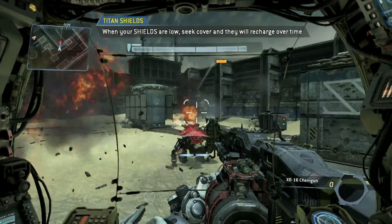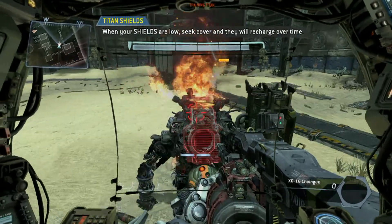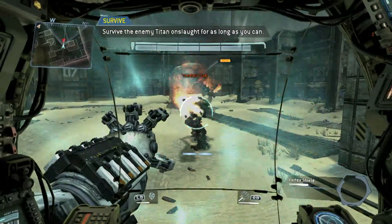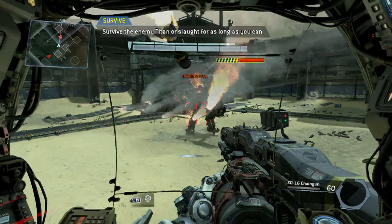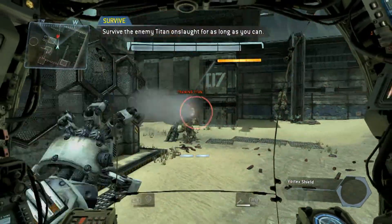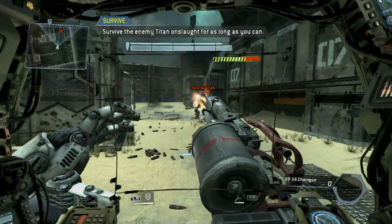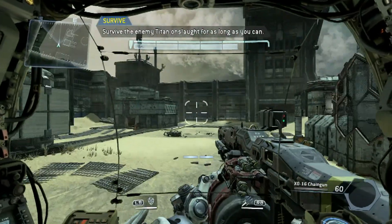'Each titan has a shield that deflects incoming damage. Your shield bar wraps above the health bar at the top center of your HUD. If you avoid taking damage for a short time, your shields will recharge. The best pilots will monitor their titan's shields in combat.' Fred just taught you what was what — you are done for!